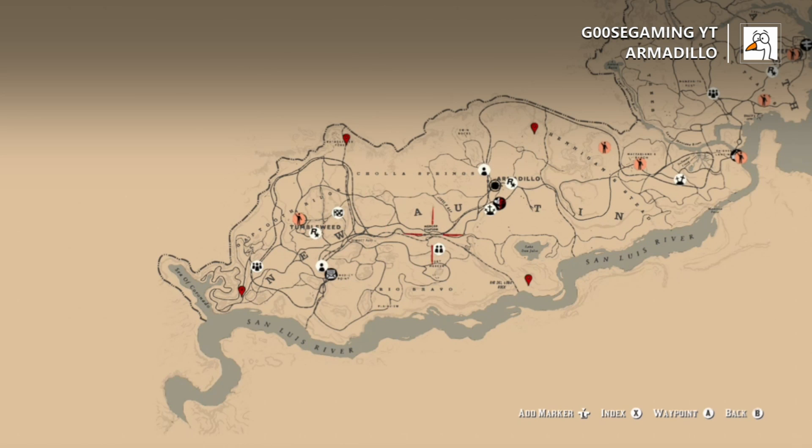First up, armadillo. You can find them basically in the New Austin area in between these four points, all in this general area — you should be able to find them.